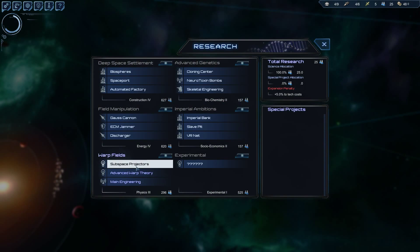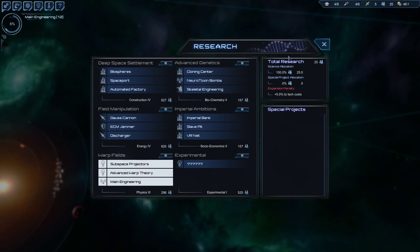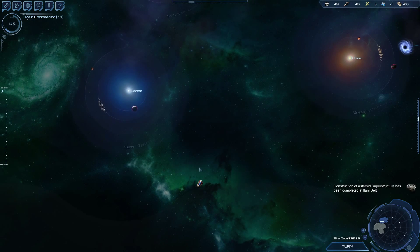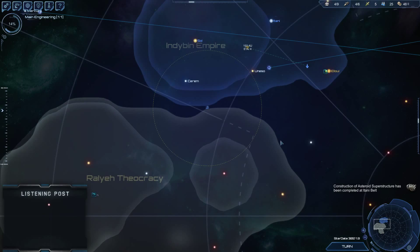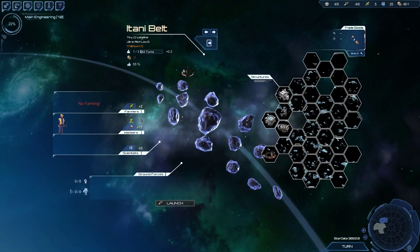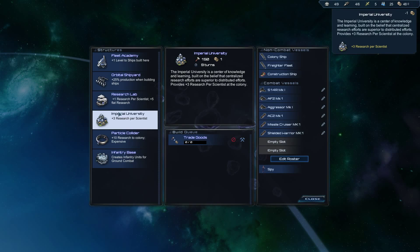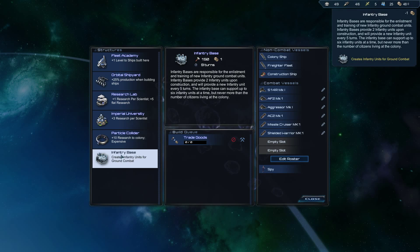What I think we want to do is go here, get this anomaly, and grab Advanced Warp Theory making us faster — plus subspace projectors, which is a nice thing we can build. Speaking of subspace projectors, let's build one of those for a nice chunky sensor range. It'll be 84 turns till the upgrade which is horrifyingly slow, but we'll eventually get there.